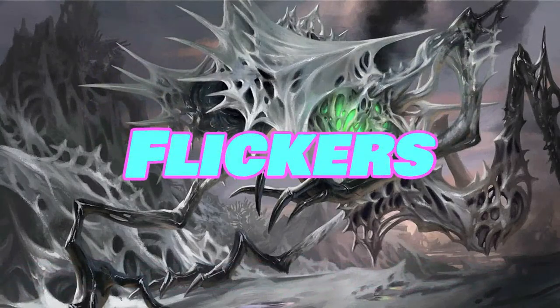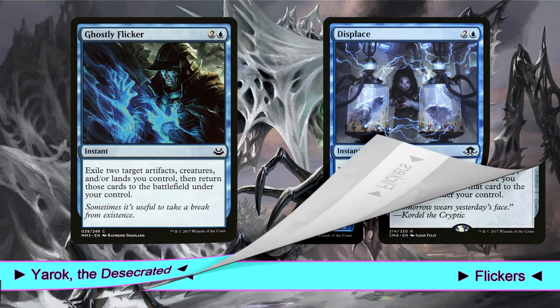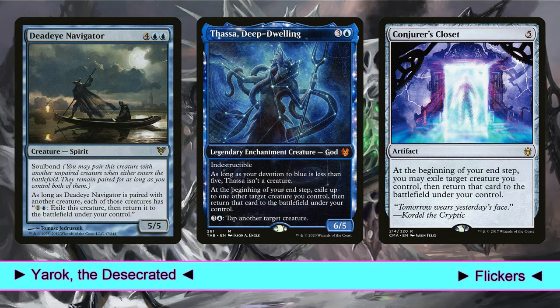One of the best things we can do with our creatures is flickering them. So Ghostly Flicker and Displace are exactly the cards we need — for just three mana, we can choose two of our creatures and get more value from them. And of course, there are interesting tricks we can do with these two instants. Then, Deadeye Navigator. Should I say more? This creature is simply amazing. Pay two mana, flicker a creature, get value. Do it again. And again.